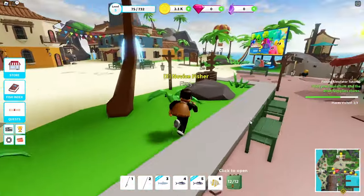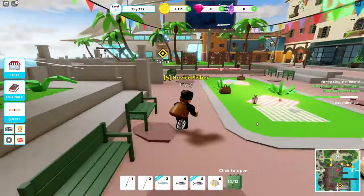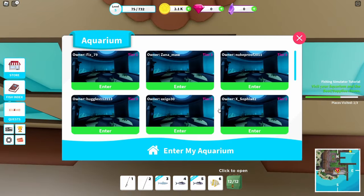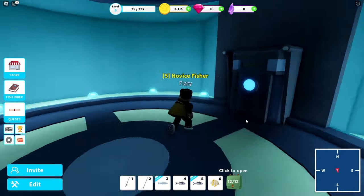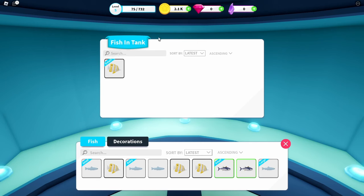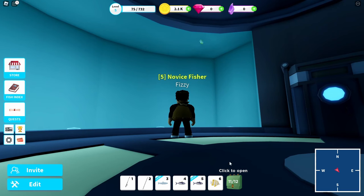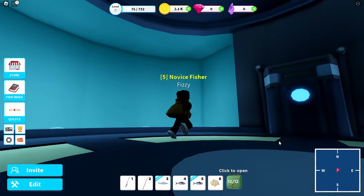I need to visit the aquarium now. It's this gigantic boat-looking building over here. We just need to go in so we can finish that part of the quest off. You can add fish in here - go into edit and you can add fish from your inventory. So that fish is now in my tank and you can see it swimming around. But I want that fish back so we'll remove it and go sell everything.